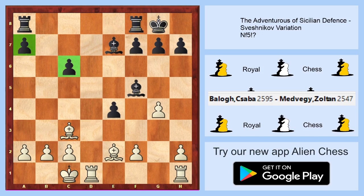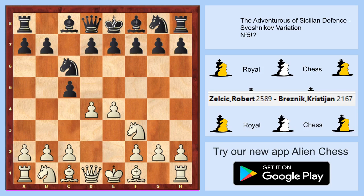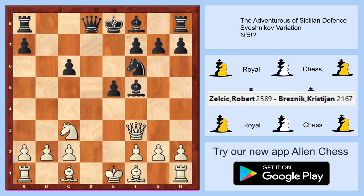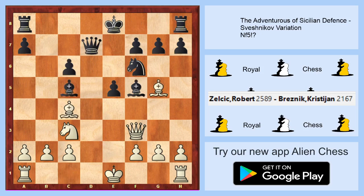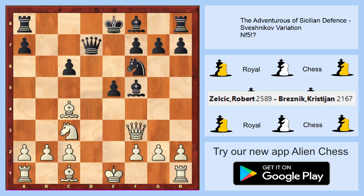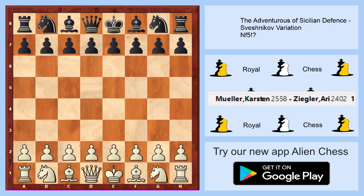I will show another example. Bishop to c4 we can play, but I don't believe this is good because black has two bishops. Maybe for this reason we can play immediately bishop to g5 and go for another example.